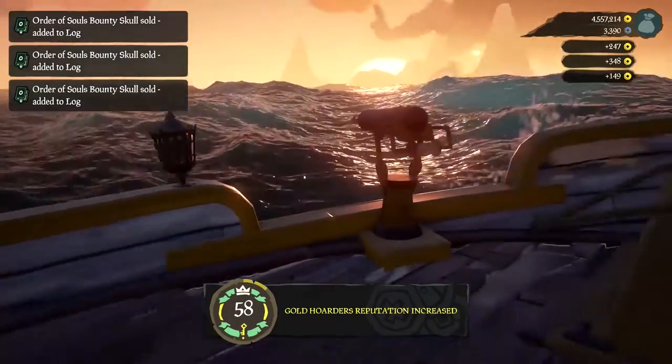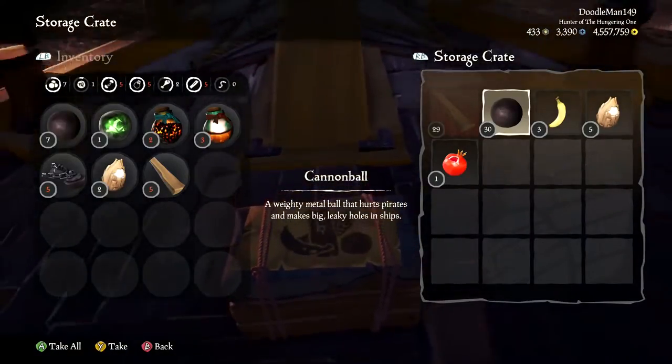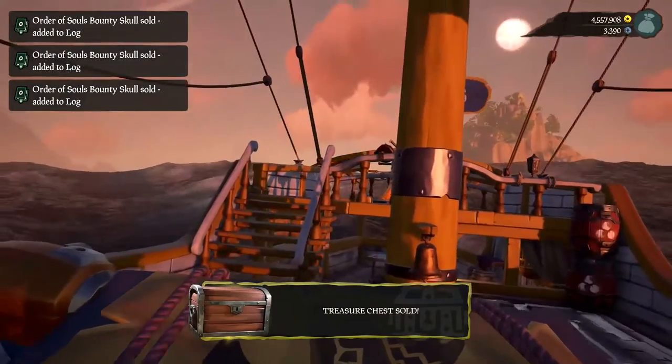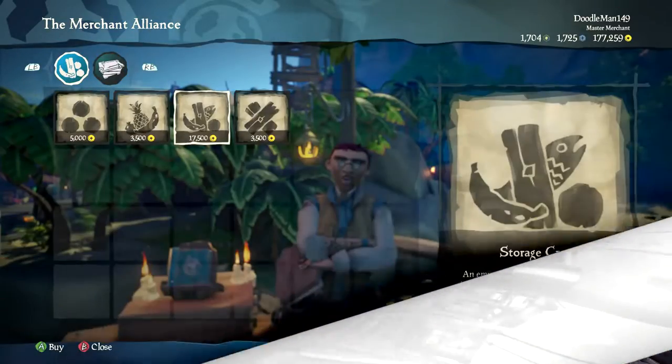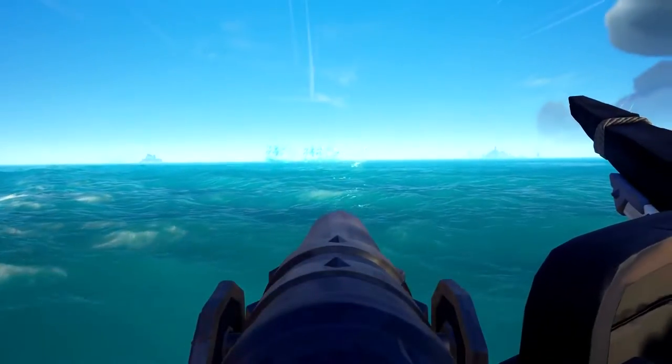I feel I should mention the regular storage crates. They'd be best for looting up on an island or outpost, but they cannot be sold. However, if you feel like giving away your gold — first off, me hand will always be outstretched for that — you can buy a storage crate from the Merchant Alliance for a preposterous 17,500 gold. What a terrible price for an empty box.